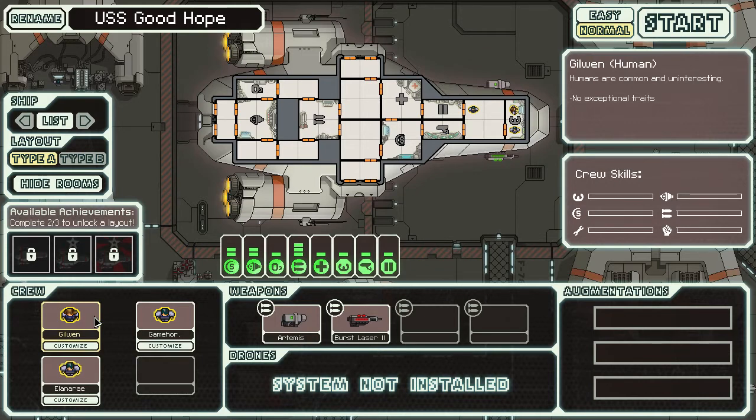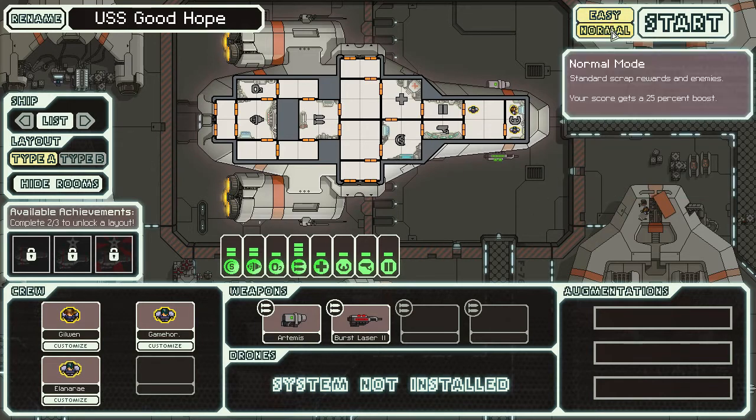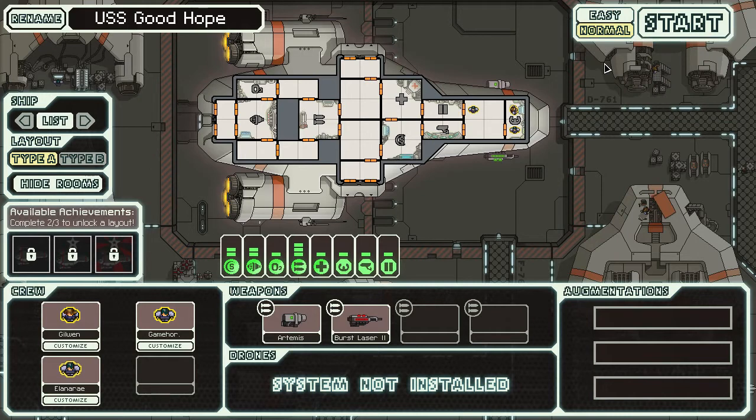The crew is complete: Captain Gilvin, Lieutenant Game Hoarder, and Anson Elena Ray. You can switch between two difficulty modes — easy gives you increased scrap reward and easier enemy generation, while normal gives standard scrap and enemies but a higher score. How do you measure success in a roguelike game? It's not like we'll reach the winner's screen that often, so when you die the game gives you a score to tell you how far you got.